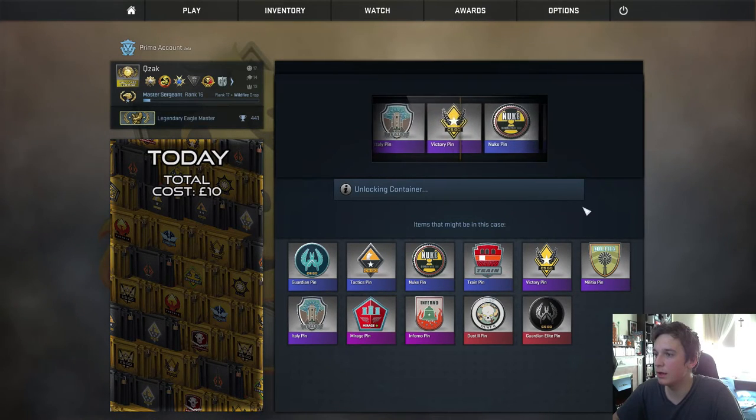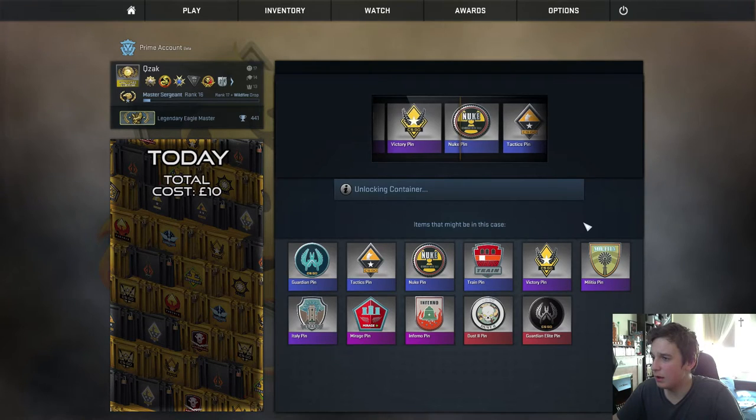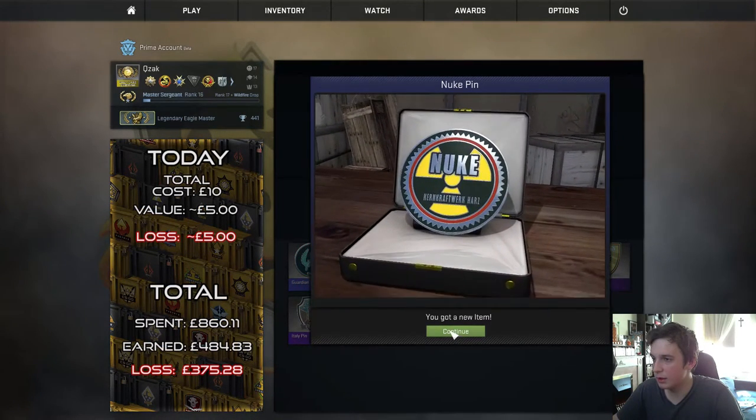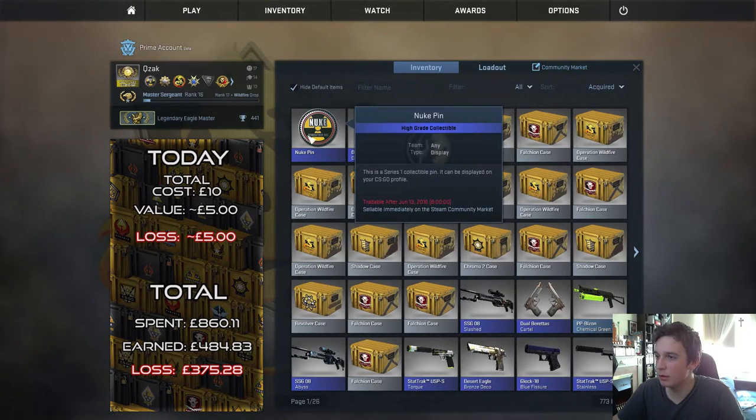Let's see if we can get anything nice. We get the Nuke pin. I don't actually think this one will give us any profit, but it is a very cool looking pin and I'm probably gonna be using it.